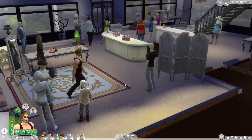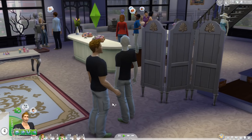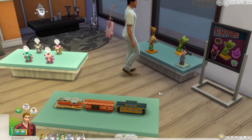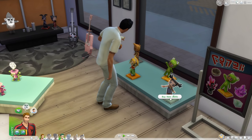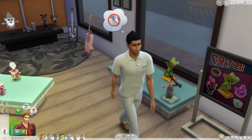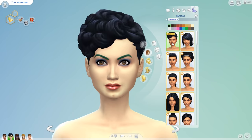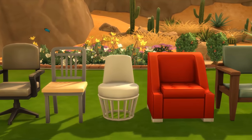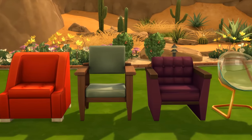Unfortunately you still can't go grocery shopping, but you can go try on clothes and buy them on the spot. This is really only for roleplay and immersion purposes, since you can still just go into Create-A-Sim and change your clothes with no cost. And yes, there are a slew of new clothing, hair, and accessory options on offer. Oh, and chairs! Because of course there are.